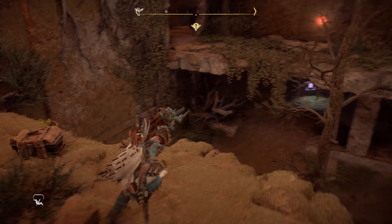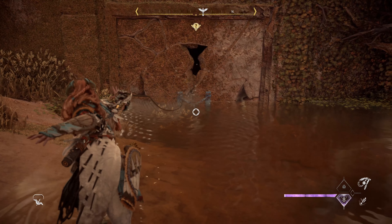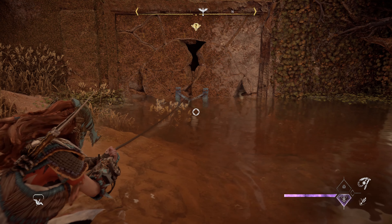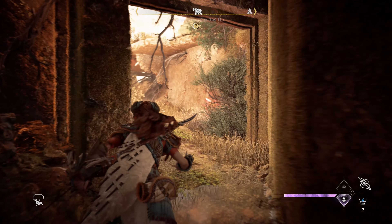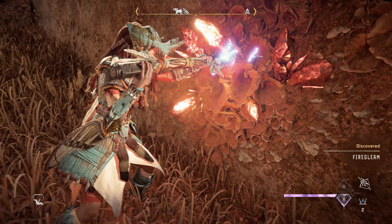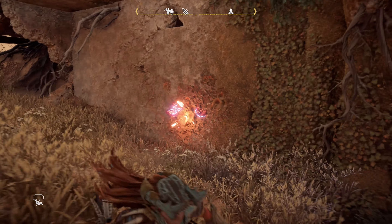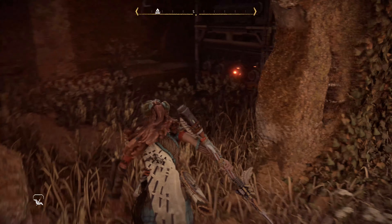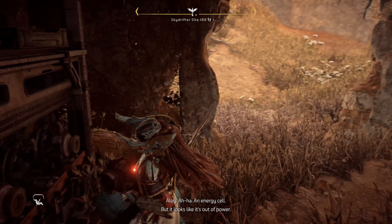Once we drop down inside, we're going to pull open another thing with the pull caster, then take a path to the right. Once we break this open, we're going to break open this wall — there's going to be an energy canister inside, however it's going to be empty with no power. So we're going to charge up the battery before we put it into the door. Grab the energy cell and go back the way you came through the wall we just blew open.